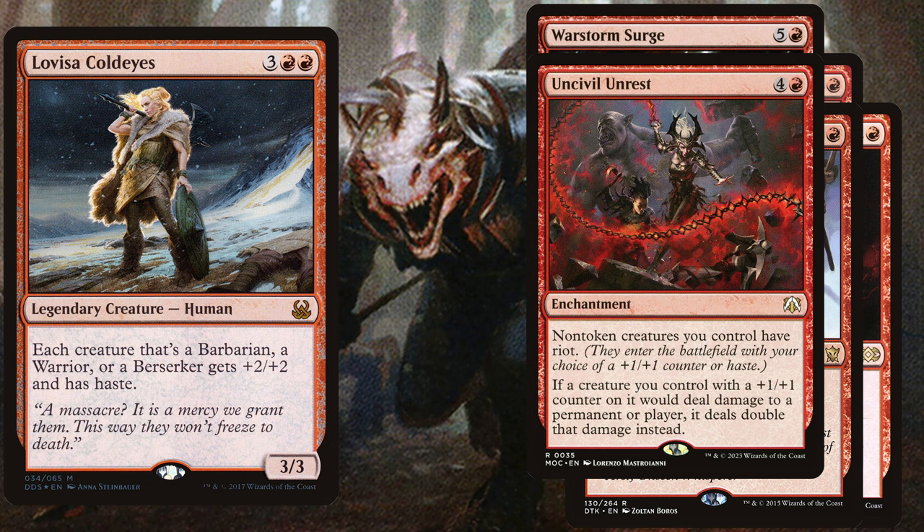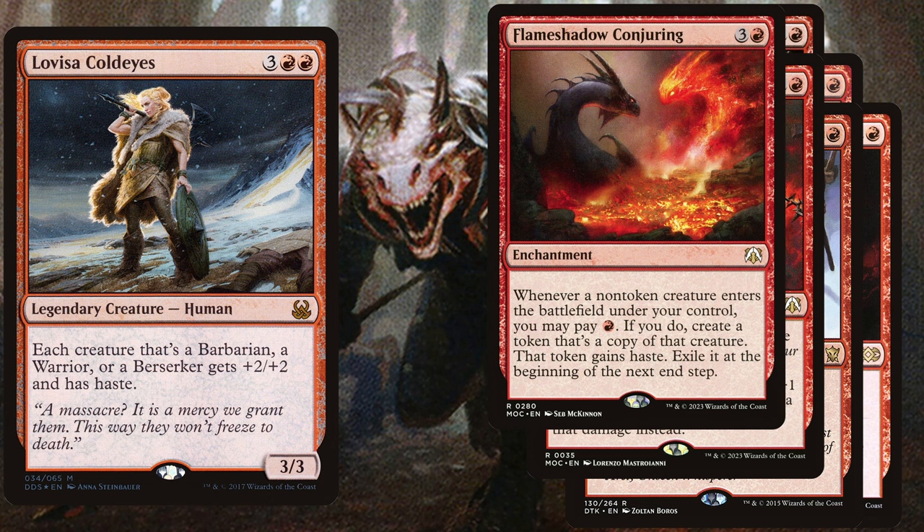Berserker's Onslaught is a five-mana enchantment giving all attacking creatures you control double strike. We also play Uncivil Unrest, a five-mana enchantment giving non-token creatures riot, so they enter with haste or a +1/+1 counter. With Lovisa on the battlefield we'll take the +1/+1 counter, and if a creature with a +1/+1 counter deals damage to a permanent or player it deals double that damage. Finally, Flame Shadow Conjuring is a four-mana enchantment — whenever a non-token creature enters under your control, pay one red to create a haste token copy, exiled at end of step. Great with myriad creatures.